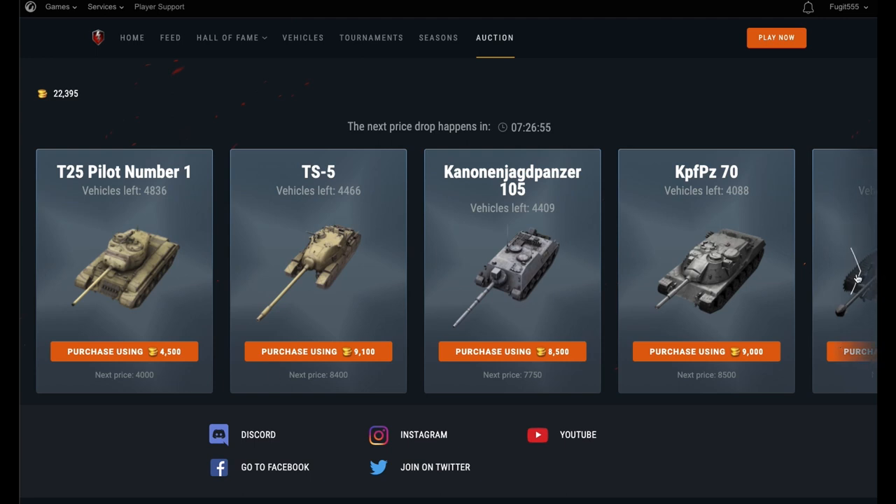Coming in at number one we have the T25 Pilot. Now this is actually starting to go for a bargain. It's not the best tank in the game but it's not that bad either. Even my friend Ndongo, who I was speaking to only yesterday, was starting to believe there's a bargain to be had there. At 4,500 gold with 4,000 being the next price drop in about seven and a half hours, it is actually starting to look like a pretty nice bargain.